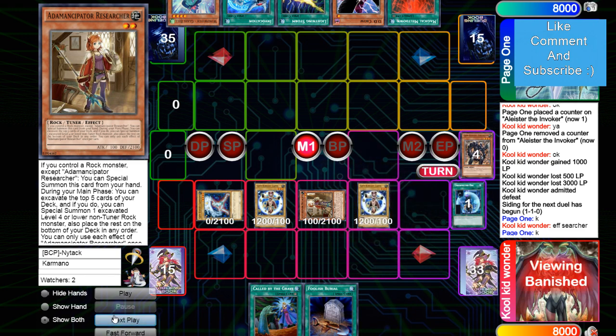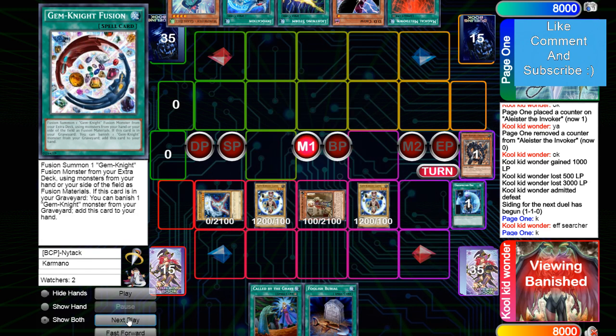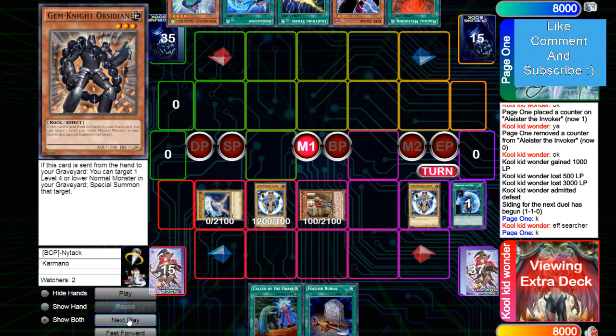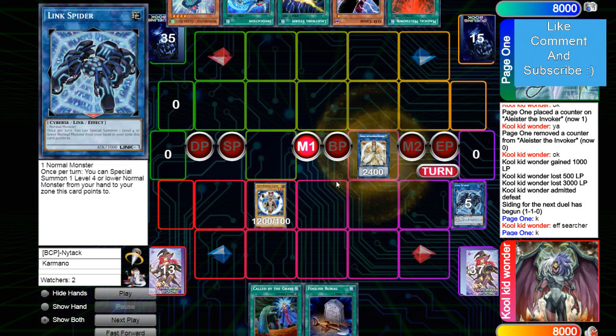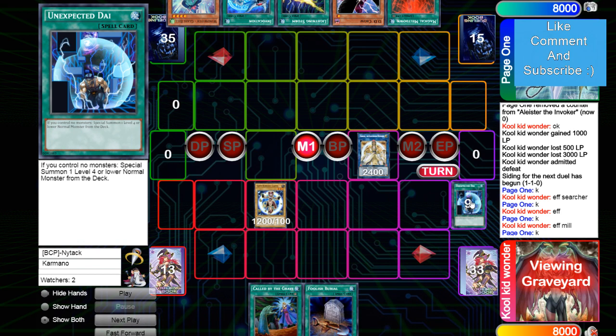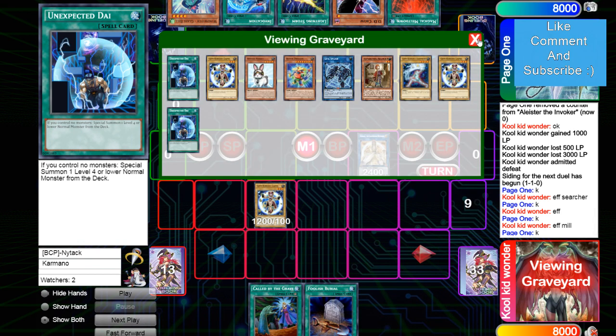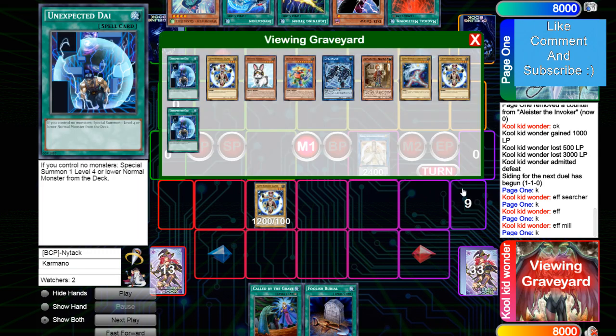Researcher mills five, he gets Lapis out. Gets rid of Lapis for Link Spider, makes the Lightsworn, then Lightsworn effect sends Block Dragon and mills three. Wait — I don't think this is FTK. For FTK you need Gem Knight Fusion and the Lightsworn effect. Maybe he was hoping to mill Gem Knight Fusion there. I don't know — he's the Gem Knight player, not me, I'm not going to argue with his plays.